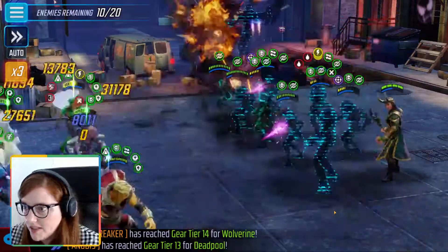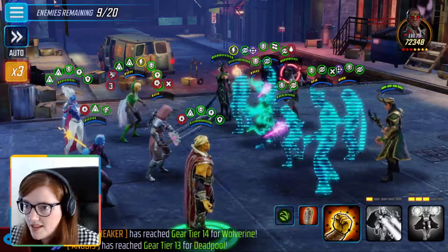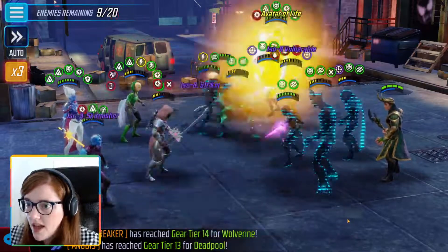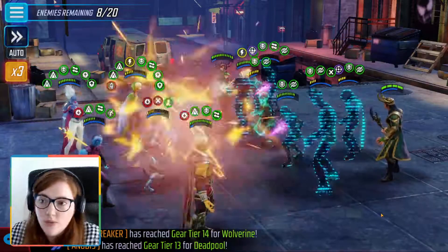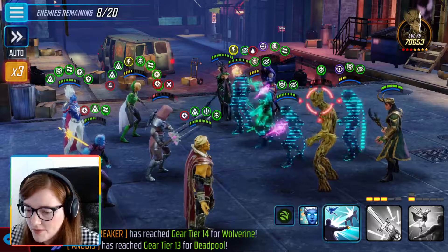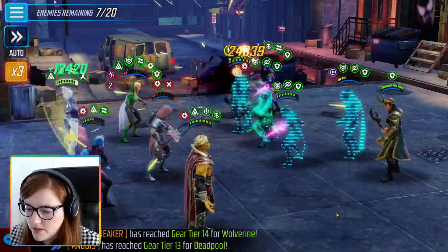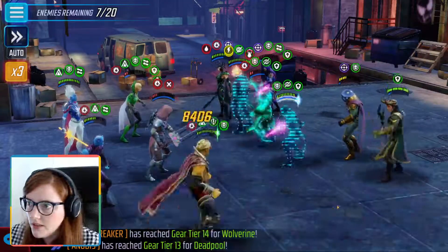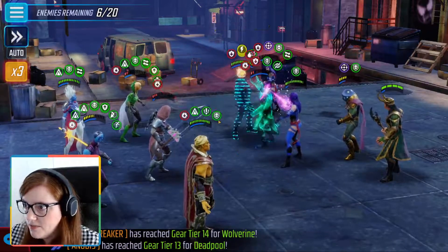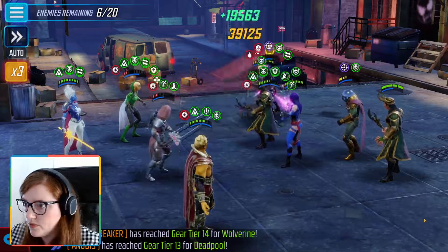There'll be things outside my control where I won't necessarily be able to hit the right target. A, B, C, D, E, F, G, H — so it's Falcon first, that works. If I get stuck behind a taunt there's not much I can do. I didn't even write Loki down, so I don't know where Loki came from. Groot comes before Hela: C, D, E, F, G, H, I, J, K, L — Loki would be afterwards. I'm not very good at the alphabet, but it's okay.